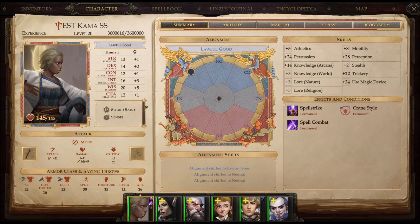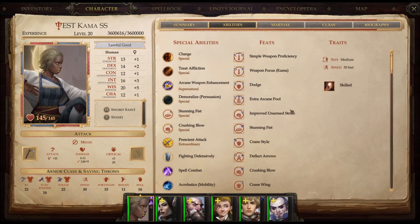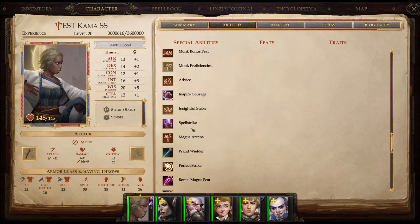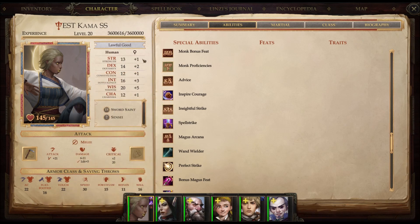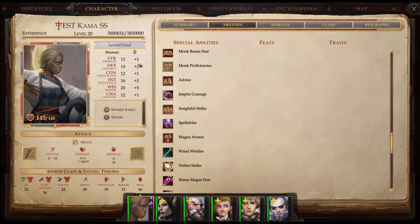This is a subclass of Monk and the Sword Saint would be a subclass of Magus. The reason for this build is a couple of reasons. By two levels of Sensei we actually get an ability called Insightful Strike. Insightful Strike basically allows you to replace your attack roll bonuses from Strength or Dexterity and replace it with a high Wisdom score. Basically, similar to weapon finesse where you have a high Dex, it rolls with your Dex bonus instead of your Strength bonus, assuming it's higher. Same general principle — if your Wisdom bonus is higher, it replaces those two.